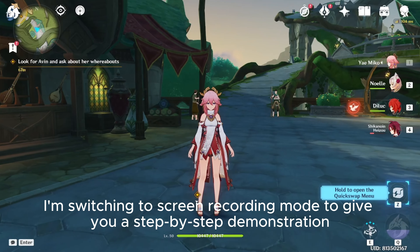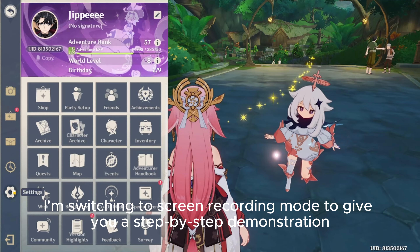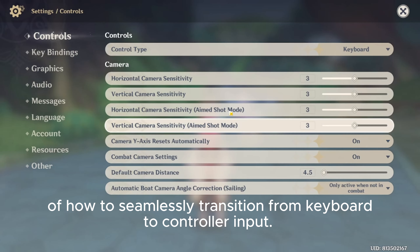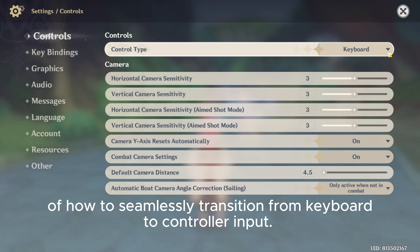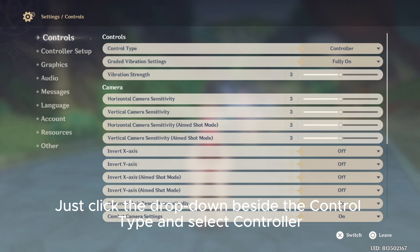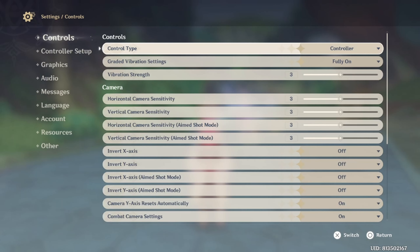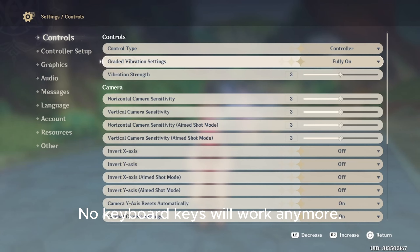Let's take this up a notch. I'm switching to screen recording mode to give you a step-by-step demonstration of how to seamlessly transition from keyboard to controller input. Just click the drop-down beside the control type and select 'Controller.' From this point forward, we're going full controller mode — no keyboard keys will work anymore.